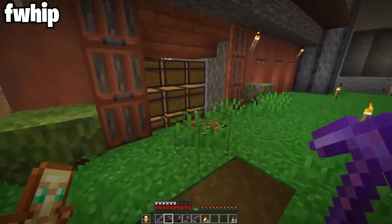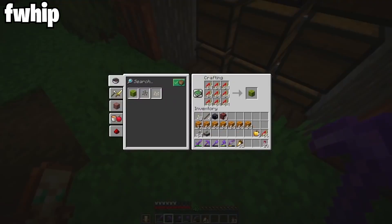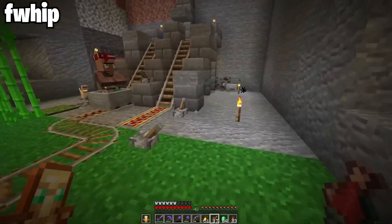FWhip is definitely a great designer. He does a lot of farms as well to get pumpkins, melons, and things to trade with villagers. And he's got a lot of building going on as well.